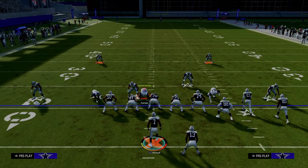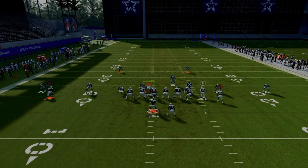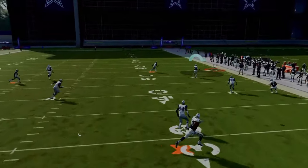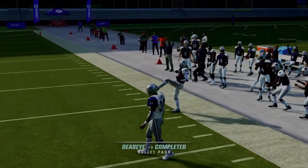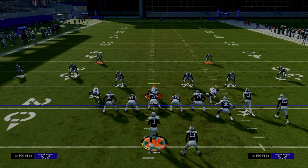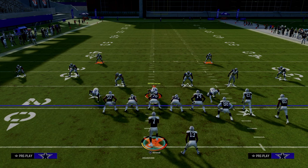The only zone that really guards it well is going to be a cover two cloud flat. What your opponent might do is go to cover two to take away the short corner, but now your deeper corner out — because you put your tight end on a streak — is going to be able to get open. All of these setups are going to be run to the wide side of the field. If the ball is on the left hash mark, you want your bunch to the wide side for more space for your routes to develop. If the ball is on the right hash mark, you want to flip everything.